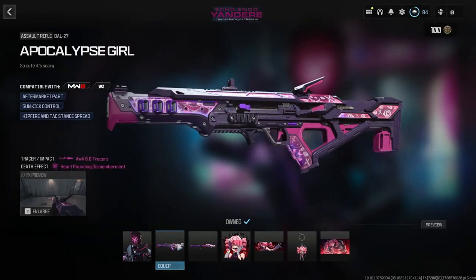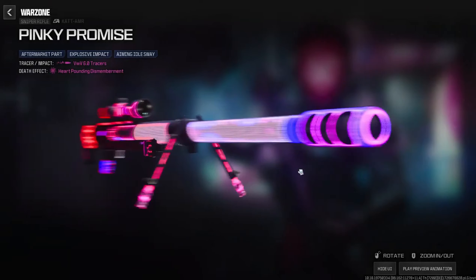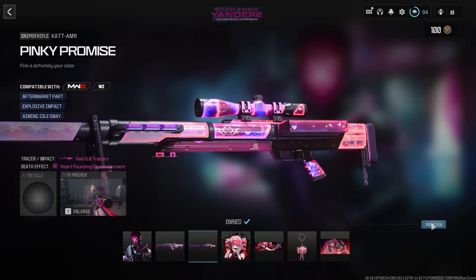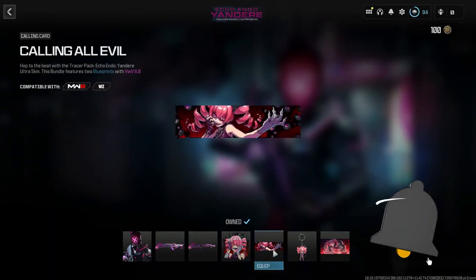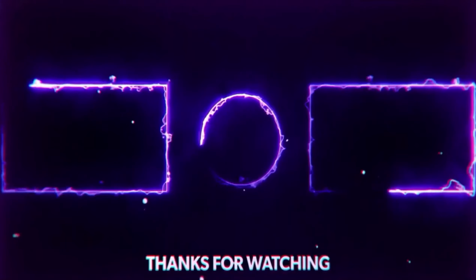Finally, for Jet we're getting Cyber Bunny, which comes with two tracer weapon blueprints: Apocalypse Girl for the BAL-27, and Pinky Promise for the CAT. As with all these bundles, you'll get additional calling cards, emblems, weapon decals, and other extras included.